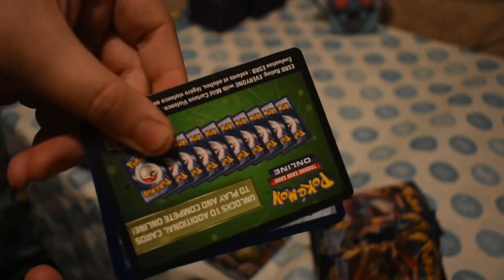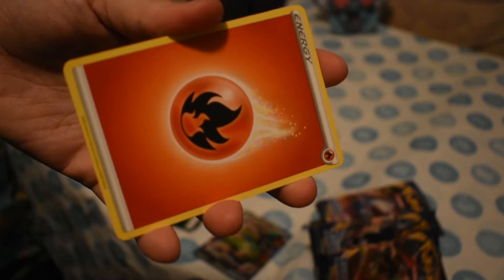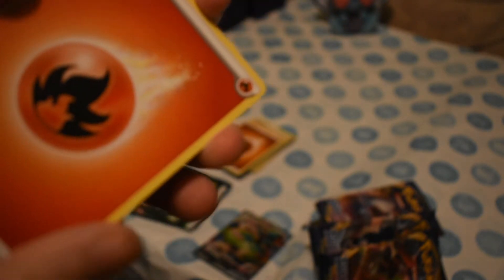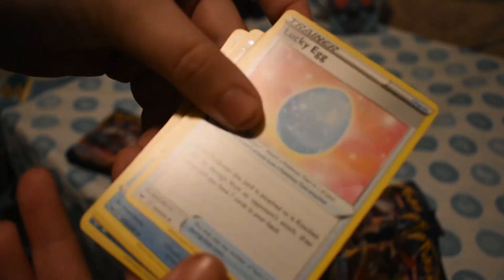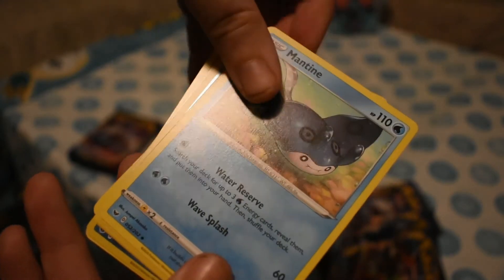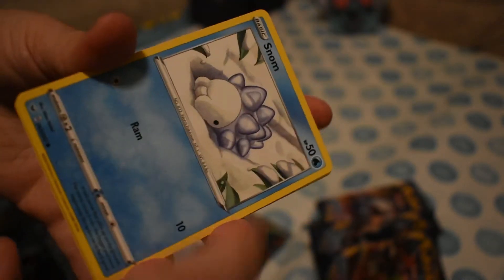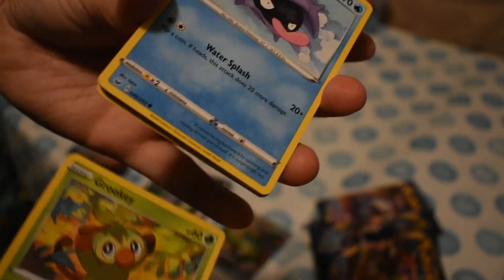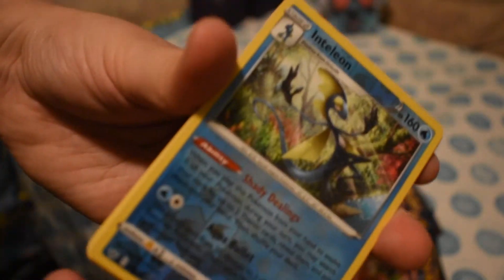There's a Snorlax pack. Green coat card. One, two, three, four — and the reason I do this is so that the last card we show is the rare. Fire Energy, Rare Candy, Lucky Egg, Mantine, Lunatone, Snom — we love video Snom — Grookey, Shellder, Mawile, Reverse Inteleon, and Noctowl for the rare.